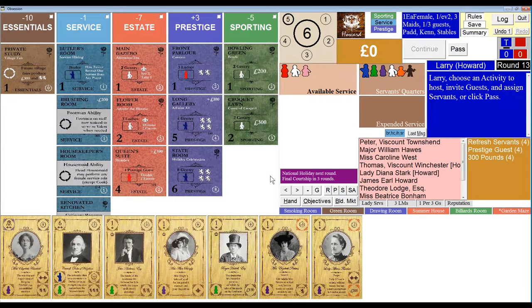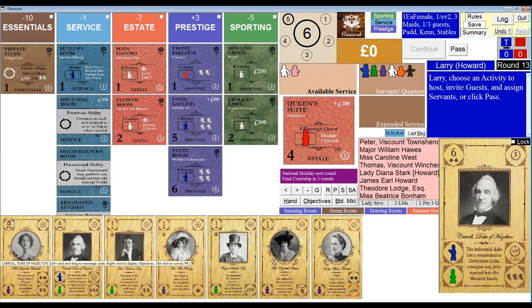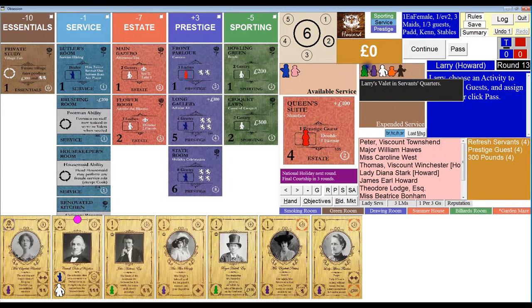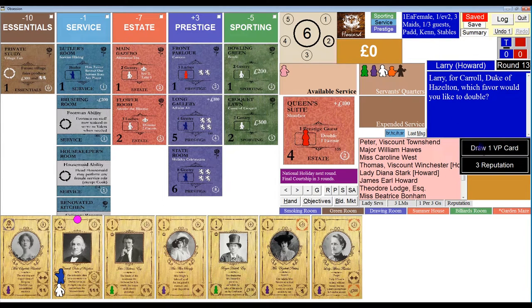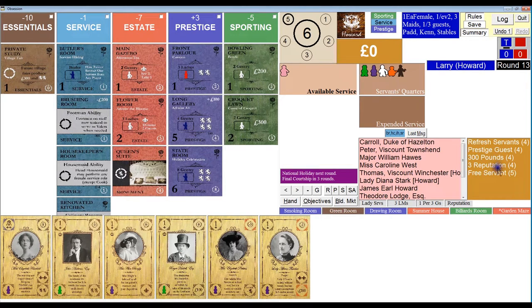We're at round 13. We're going to go to the Queen's Suite and invite Carol, Duke of Hazleton. I don't have my butler — I'm going to have to spend three reputation to get him, but this is going to pay me three reputation, so that'll just wash out. I'll be able to get two victory cards because I can double one of these favors. Got a four and a five. No money to spend.